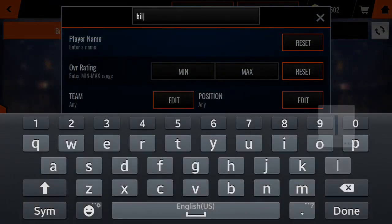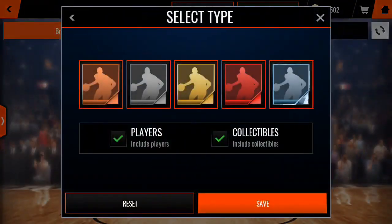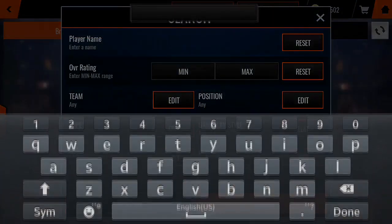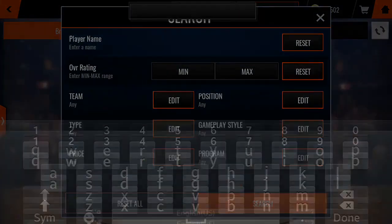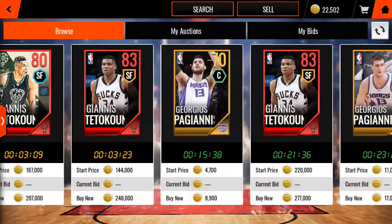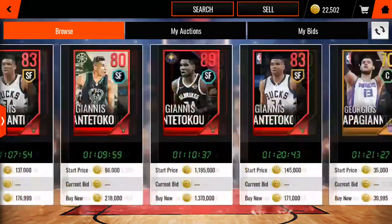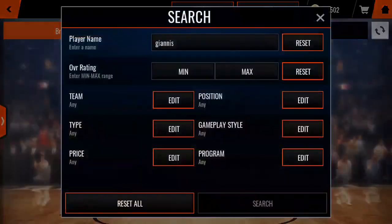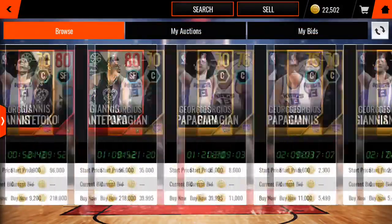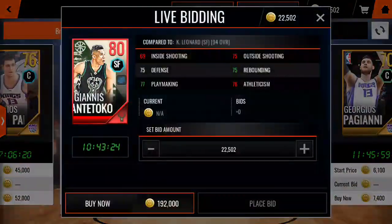There was also a coach — Billy Donovan — he was a silver coach, not as good as other coaches but pretty solid at the beginning of the game. He's not auctionable. But the players were all 80 overall base cards, which was pretty good at the start of the game. I got all five of them and I think it took me like five days to get all five, so that was really great. At the beginning of the game I had one of the best teams overall for a little while, until other cards started dropping.